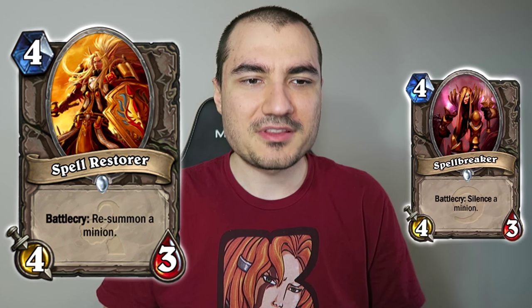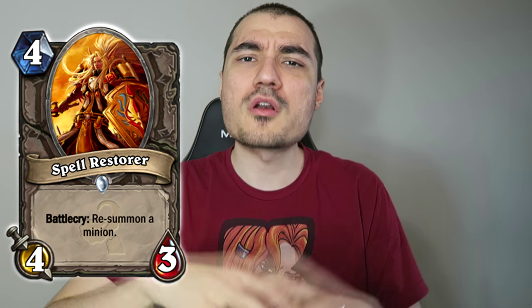Then I made Spell Restorer, which is kind of like Opposite Land of Spellbreaker. I thought it would be cool to have a Silence removal effect. But it's probably better to have a more broad effect because people play Silences, but not that many people — not everybody has Silences in their decks. So just to match up a Silence against another Silence, you kind of need a broader way to counter it. The Spell Restorer just re-summons the minion so the Battlecry would basically trigger again. This card is probably — okay, it's definitely really, really broken. Especially when combined with some of the old gods that I imagine would have ridiculous Battlecry abilities.